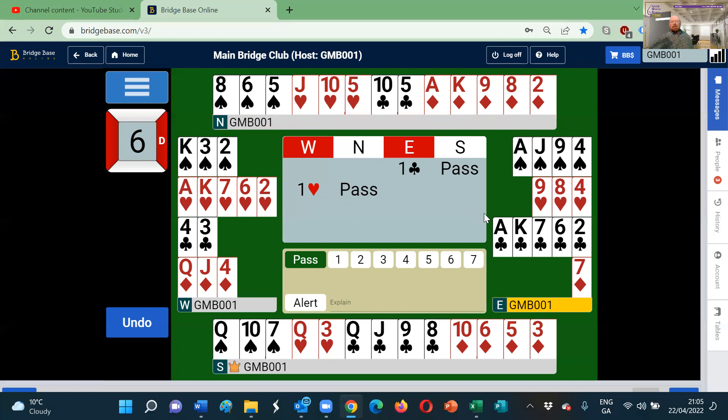Fortuitously, East can now show its four-card spade suit, which it couldn't do at any other level but the one level — because at the two level it would be a reverse bid, showing a much stronger hand. East has 12 points, so it is now showing five clubs, four spades, and 12 to 14 points. That has worked out very well.